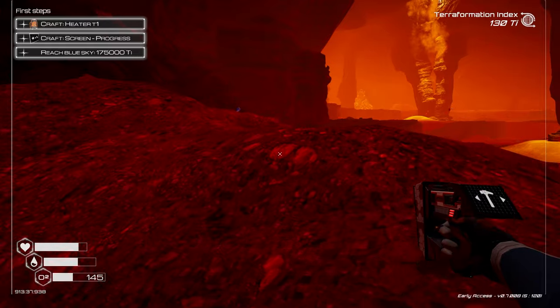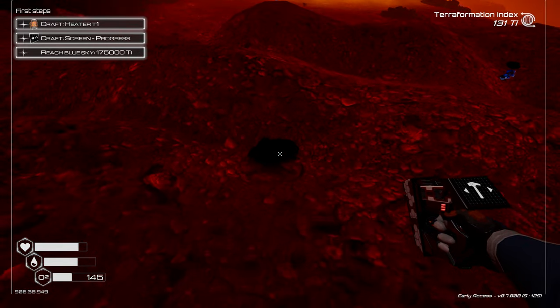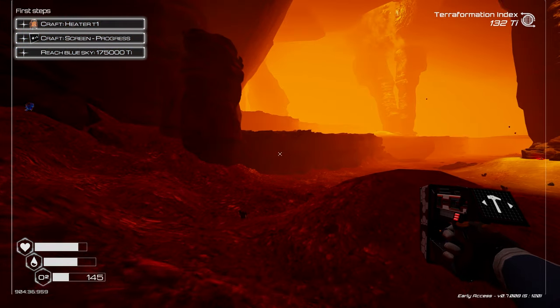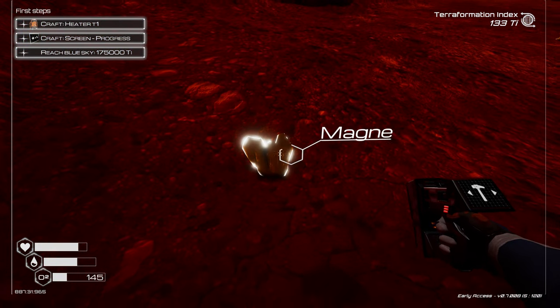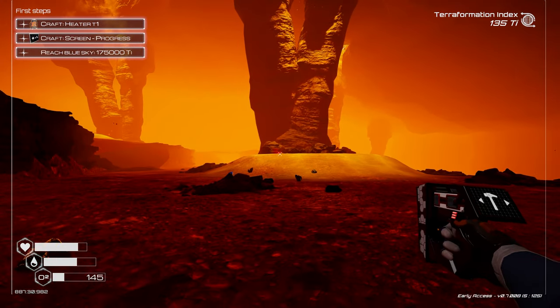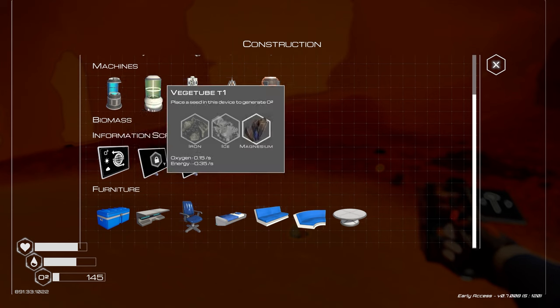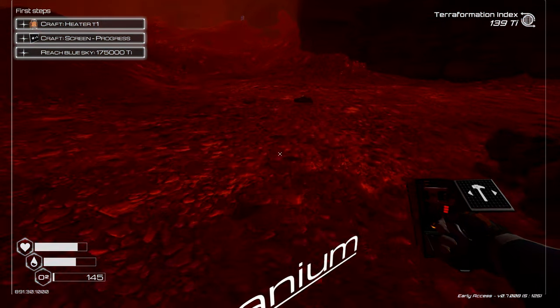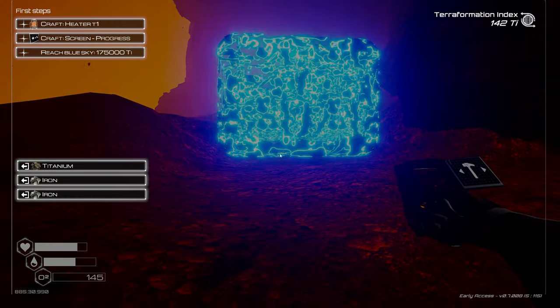The cave is taking me back — it looks very similar to before. I can see sun shining down from the entrance. There's more titanium but I'm not seeing any iridium — just magnesium. Then my oxygen goes critically low and I can't place a compartment in time.